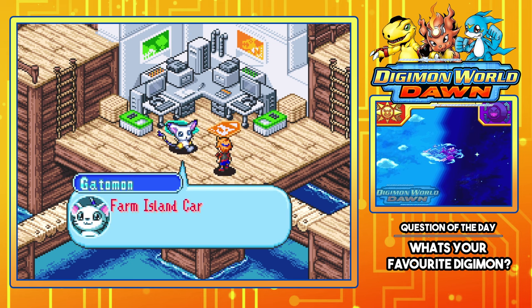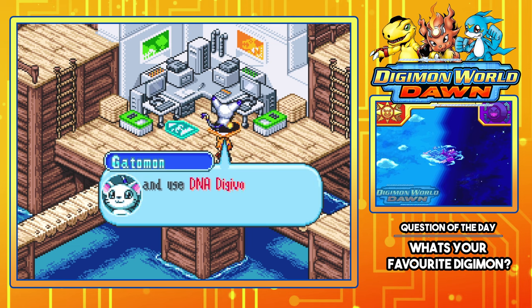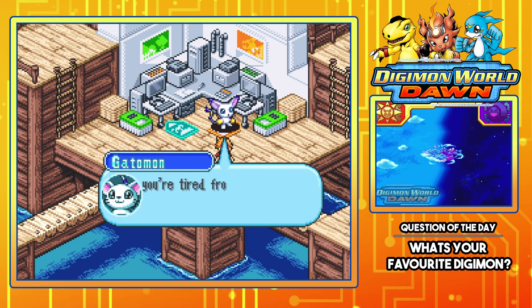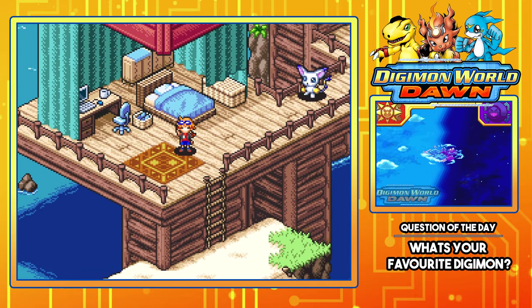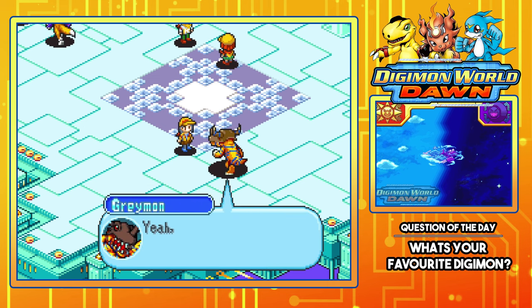Go to the farm shop later and exchange the Farm Island card for a Farm Island. It'll be nice to access a Farm Island with the Digifarm PC. A Farm Island has many functions to raise a Digimon. If you take a Digimon you raised on Farm Island and use DNA Digivolve at the Digilab PC, you might get an amazing Digimon. Voltsy, you're tired from the normal tournament — go to sleep early to get enough rest. Good night, Voltsy, you really did well today.